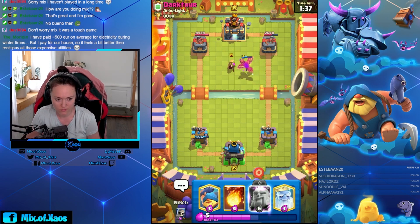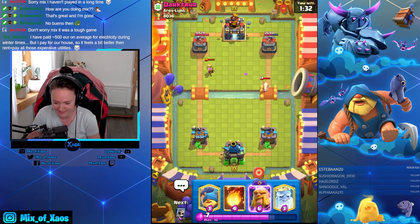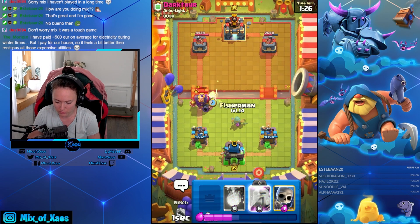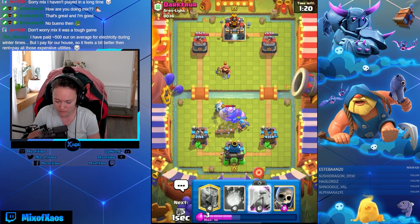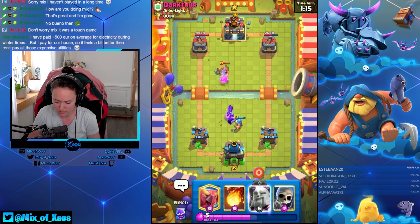You paid 500 euros on average — you didn't pay 3000, that's good. Oh that's not good. Hello beautiful royal giant. The skeletons just don't work on this guy — he's just pushing them and destroying them immediately on contact. Look how much damage.